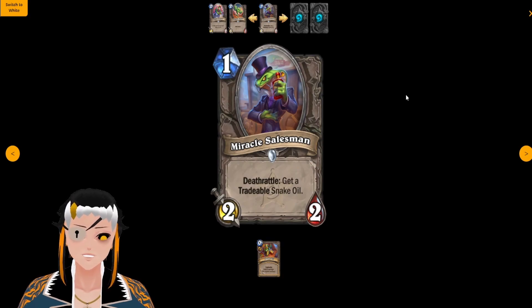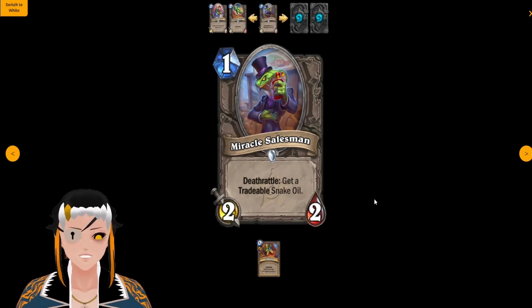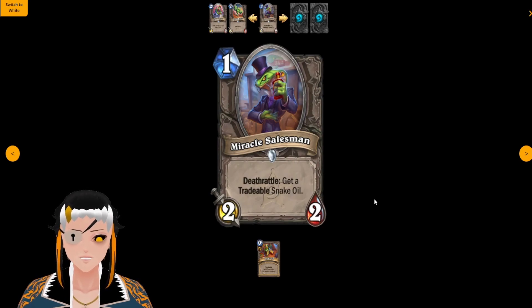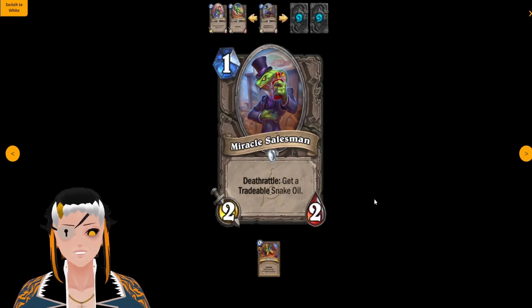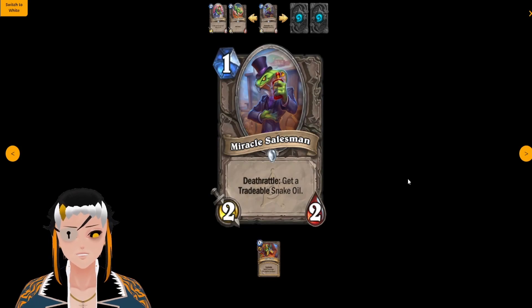Miracle Salesman is a one cost, two attack, two HP deathrattle minion: get a tradable Snake Oil — a zero cost card that deals zero damage. In Miracle Rogue, this is basically two free cards for your Sinstone Graveyard, increasing its stats by plus two plus two by slamming down these two cards back to back. You can also use this in combination with the one drop Elemental Rogue has access to to instantly trigger the deathrattle. Miracle Rogue is something I'm really frightened about with this card, and I could also see Miracle Druid using it with the Moonbeam package to OTK the opponent.